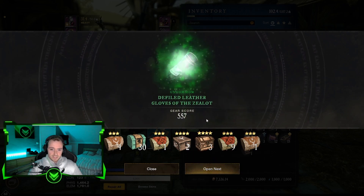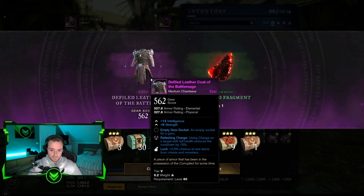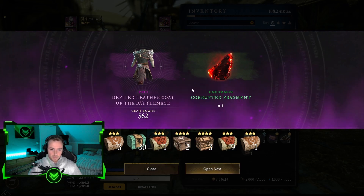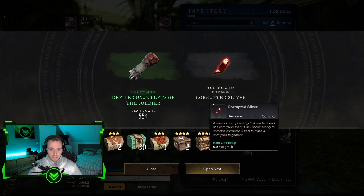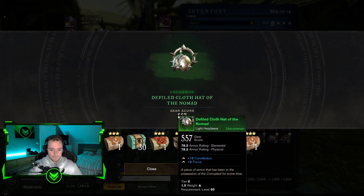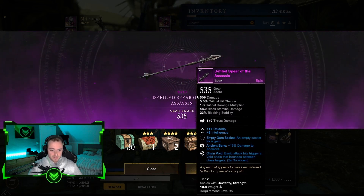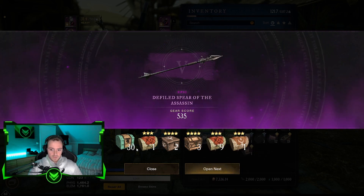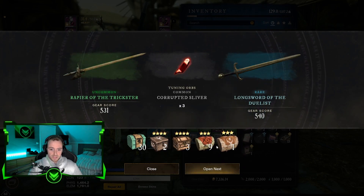I hope we will definitely get some upgrades — and I think we will, because we got quite a lot of chests. This one is not really for me, because I'm playing as a healer. Got quite a bit of fragments as well, or these corrupted materials, which is nice. And as a last one we got ourselves a spear. Now it looks like we are going for some more of the major breaches, or the breaches themselves.